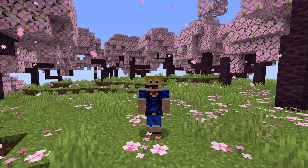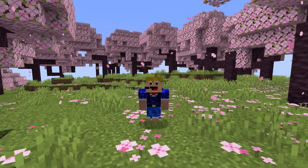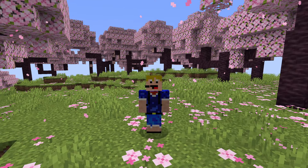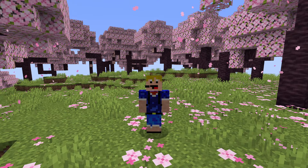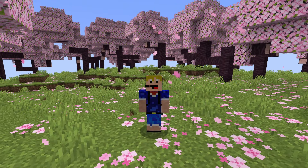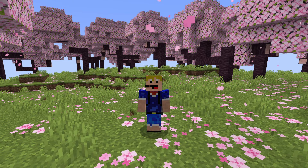Hello everybody, welcome back to another video. In this video I'm showing you everything that's been added, changed, and fixed in Minecraft snapshot 23w14a. If you like Minecraft videos like this one, please make sure you leave a like and subscribe to the channel for more Minecraft 1.20 news. In today's snapshot there are quite a few changes to the skulk blocks, a new logo for Minecraft Java Edition, and a new panorama for Minecraft 1.20, along with a couple of other new features.